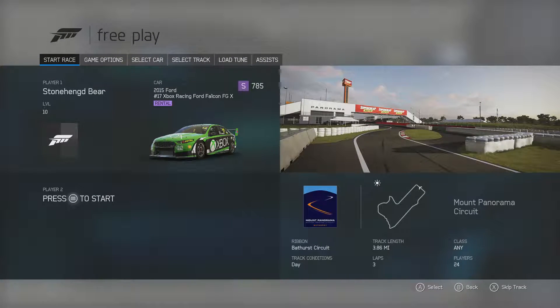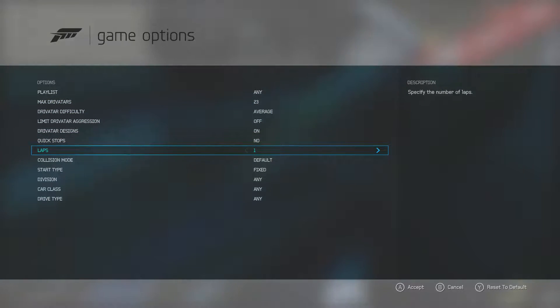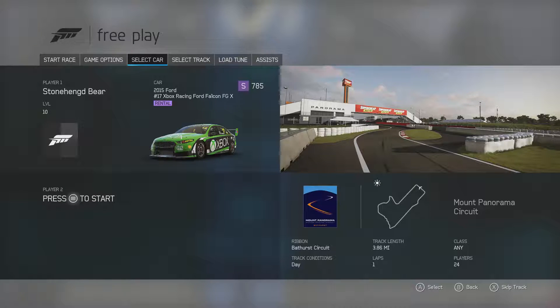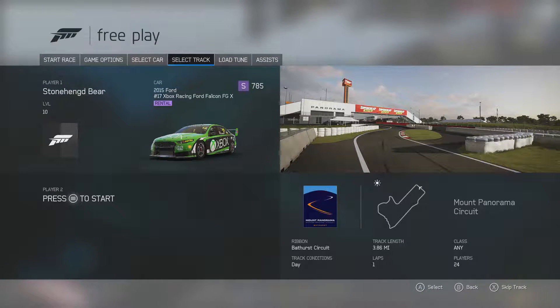TGS is going to show you how to get the achievement 'Down Under' in Forza Motorsport 6. You have to use the 2015 Ford number 17 Xbox Racing Ford Falcon FGX on the Bathurst track. Going through game settings — 23 laps, which makes 24 average laps — we only want one. The car is already picked out; I rented it.